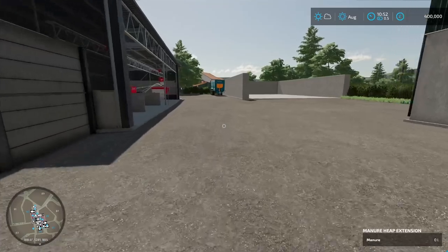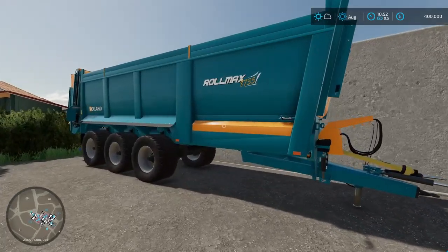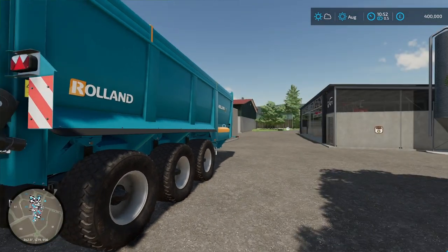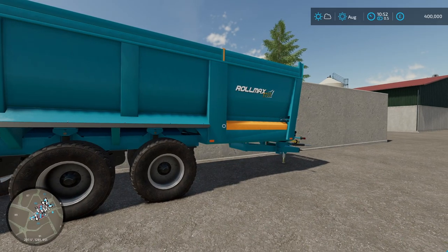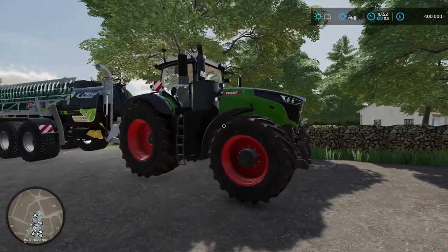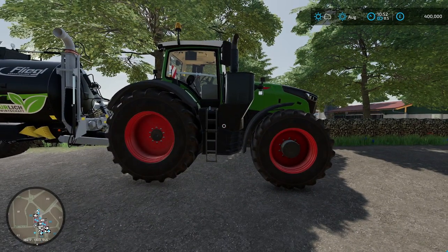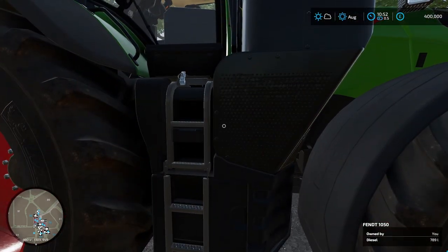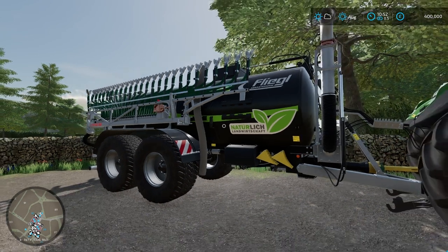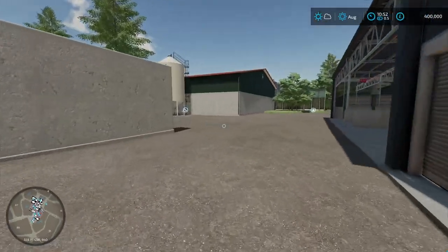Over here, to the last little bit of equipment, we have a Rolland manure spreader — this is the Rolmax 8735. We are going to be doing manure and slurry. Then the last bit of equipment is right behind us here. This is the big setup right here. We have the Fendt 1050 Vario — it's got like 500-something horsepower. Then we have the Fliegl slurry tank and sprayer right here. So pretty good variety of equipment to start off this big farm.